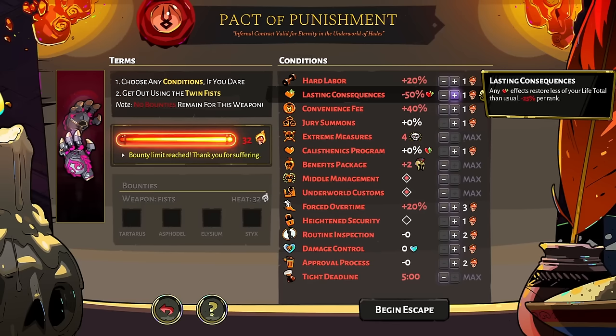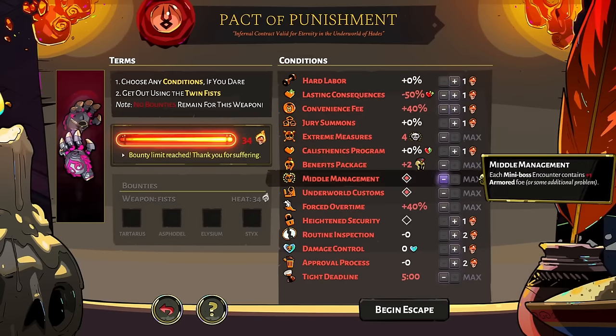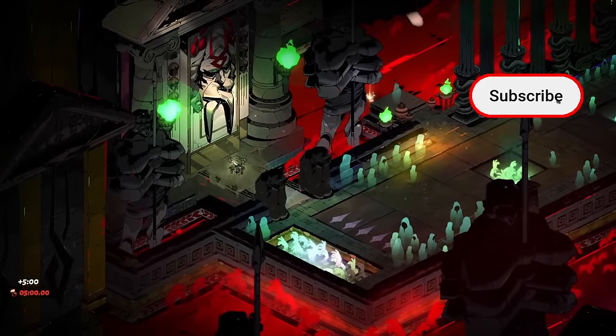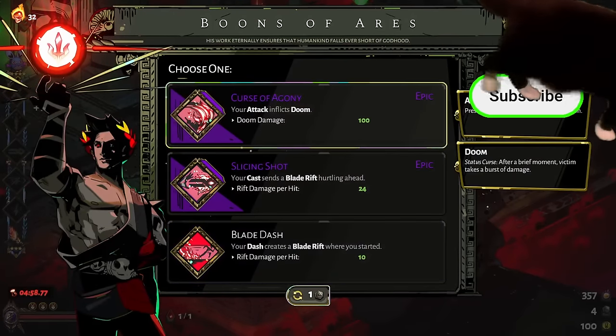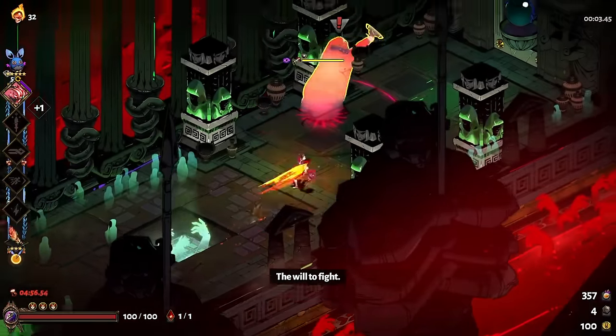We might need to turn on Force Over Time too. Benefits Package makes things take longer, but I think we'll be okay. We're gonna have lots of dodge. We're running the 50s, which work well with most things — at least Aries. I don't like Aries, honestly. Okay, one dash is definitely not what I really want. Let's go, baby.